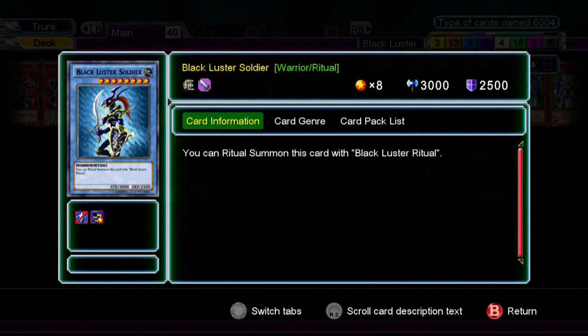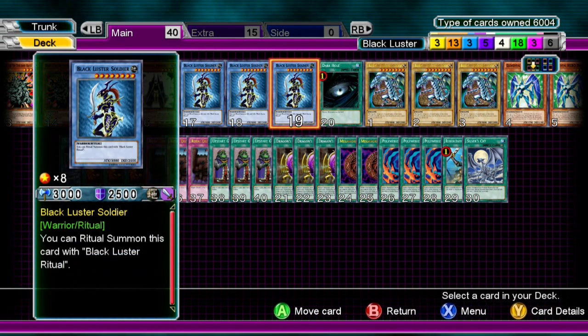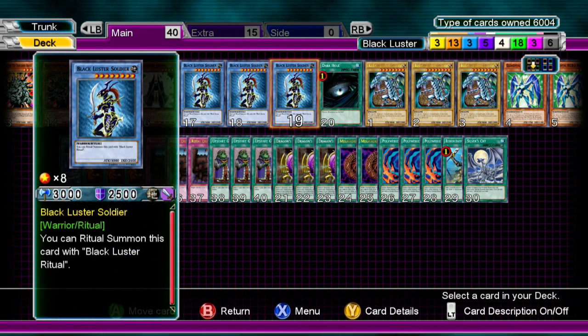Three Black Luster Soldiers — you need to run him, otherwise you basically can't make Dragon Master Knight. He's a level eight, so Trade-In works with him too.